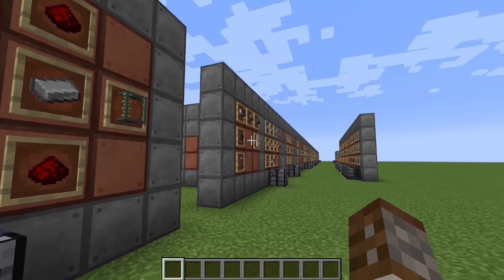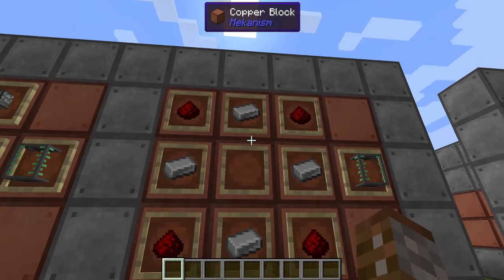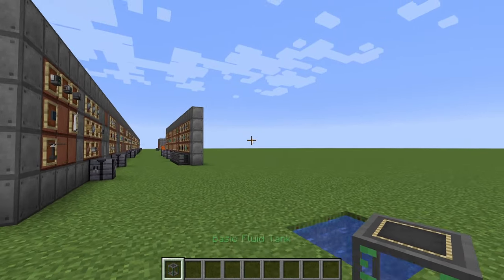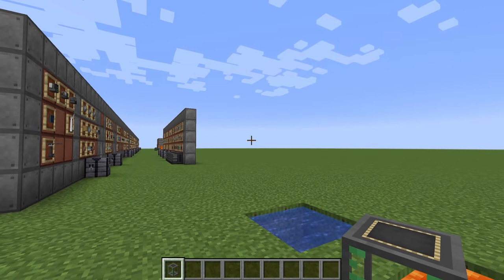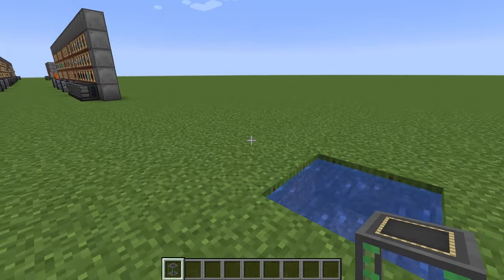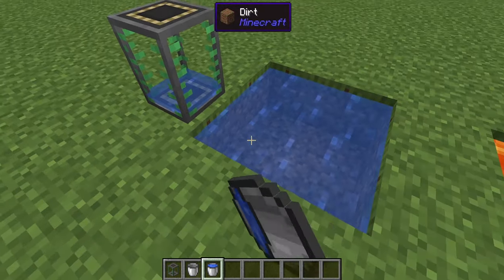Before you go into making any machines you can already get the basic fluid tank right at the start of the game, and I highly recommend this. It requires four iron and four redstone in a regular crafting table. As you can see it says you can hold 14,000 millibuckets — that means you can hold 14 buckets of whatever fluid you want, though it has to be the same fluid. If you place it down you can get a bucket and simply bucket all the fluids straight into it.